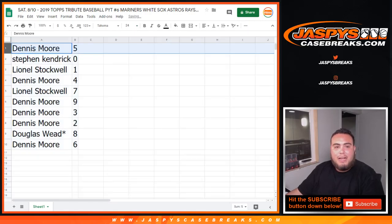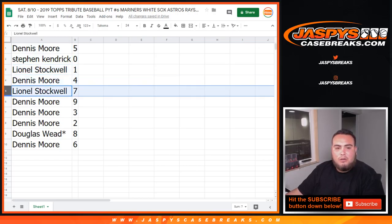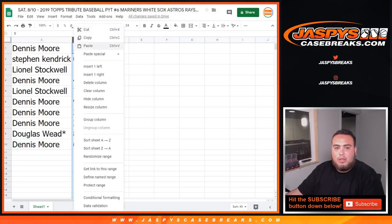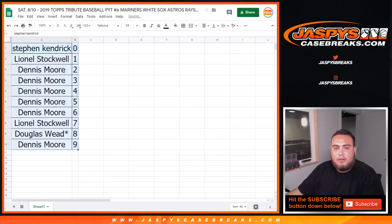Dennis you got five, Stephen K you got zero. Any and all redemptions line up with spot one. Any one-of-ones: Dennis with four lines up with seven, Dennis with nine, three, two, Douglas with eight, and Dennis with six. I'm going to quickly sort it and give you guys a minute if you want to make any trades — hardly ever happens but still giving you a little trade window.